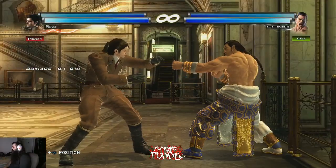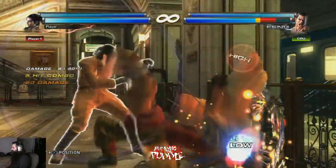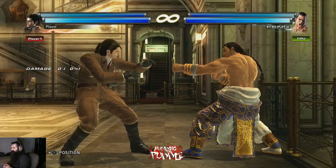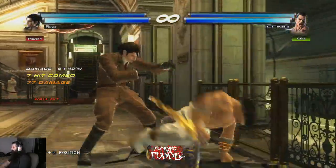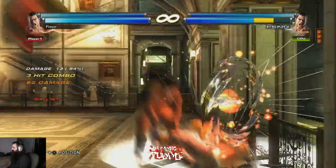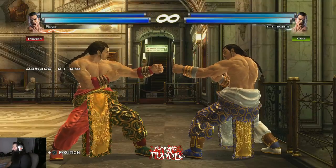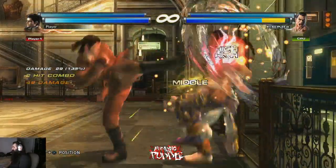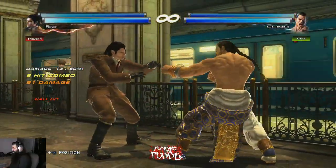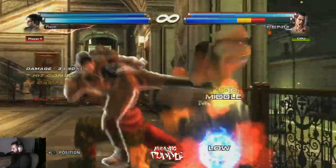Other than his combos, it's important to talk about his fillers at the wall. His most important filler is 334. There are two options — if you do 334 with no delay you can end with a big damage string. But if you delay the third hit of 334, you can get a low hit on that third hit, and that is the best combo to do.